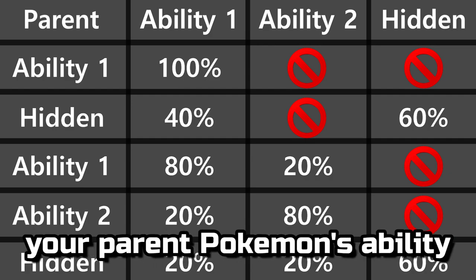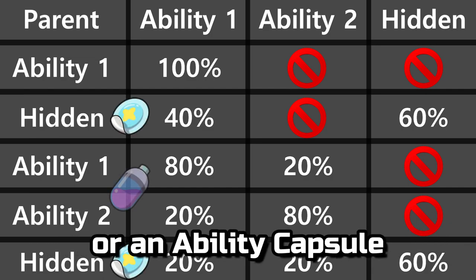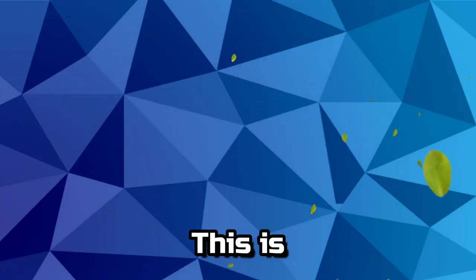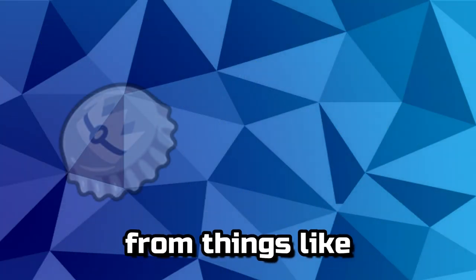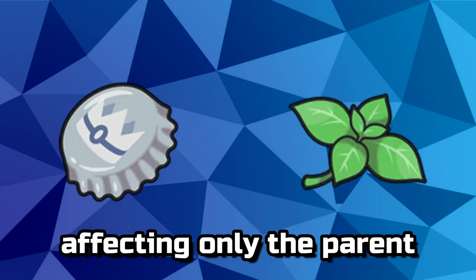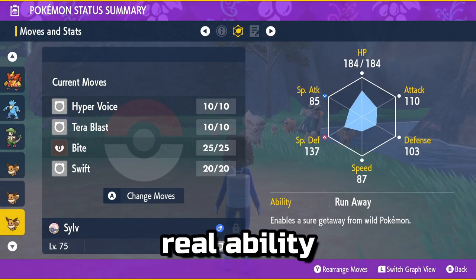If you change your parent Pokémon's ability using either an Ability Patch or an Ability Capsule, the new ability will be considered when breeding. This is very different from things like Bottle Caps and Mints, which are temporary changes affecting only the parent. Whatever ability is active upon breeding is considered the Pokémon's real ability.